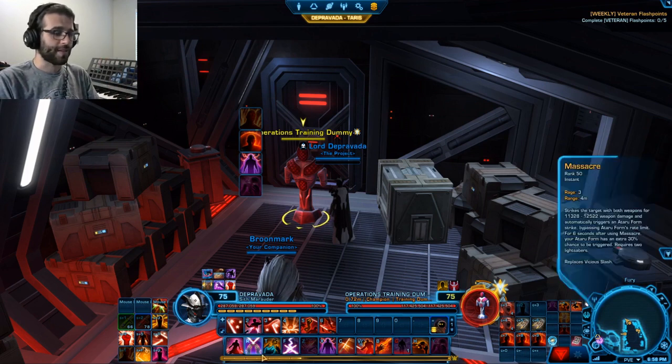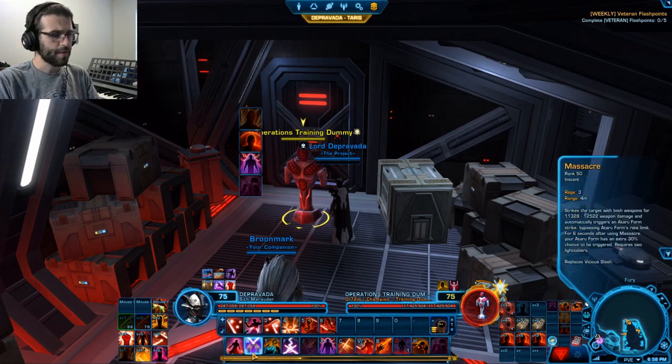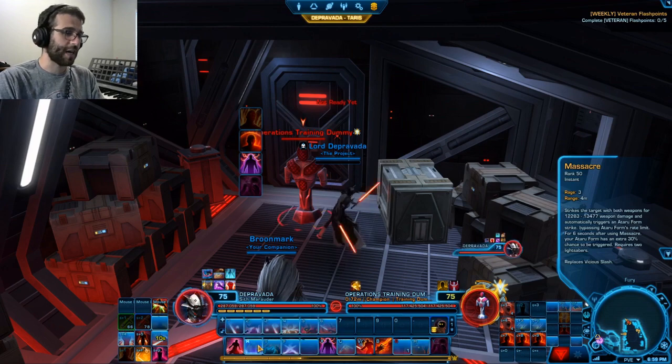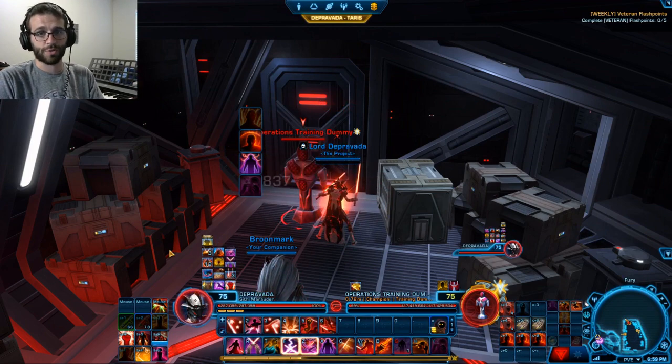Our key damage abilities are Massacre, Gore, Vicious Throw, and Devastating Blast. Massacre does moderate damage — more of a filler than burst. However, it automatically triggers an Ataru Form strike, effectively boosting it from roughly 12k to 16k damage. It also increases the Ataru Form proc rate by 30%, which is how we reach that 75% ratio. Every time you use Massacre, you get a buff showing an increased chance to trigger Ataru Form strikes and get procs.